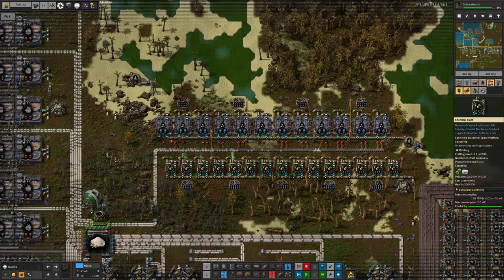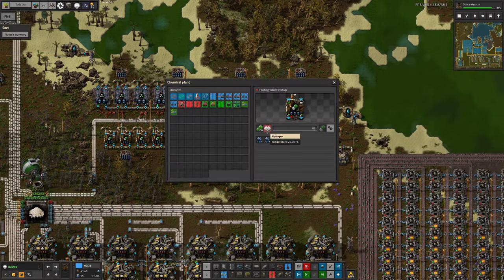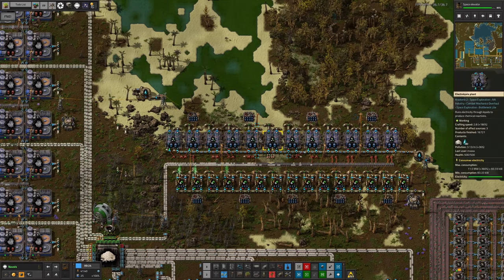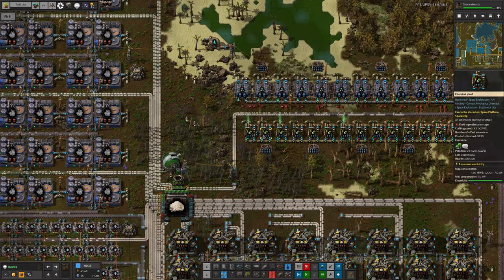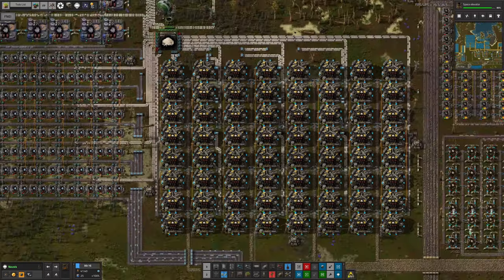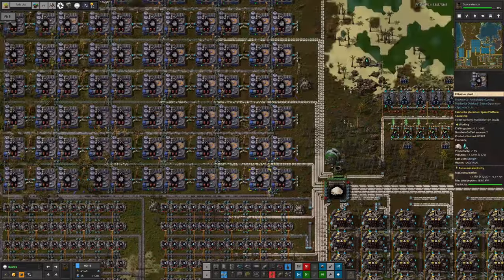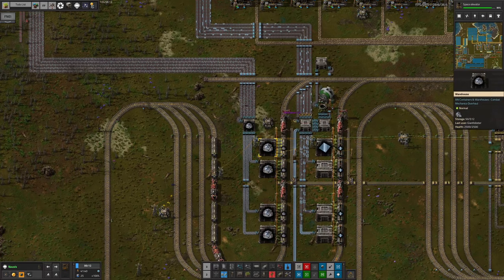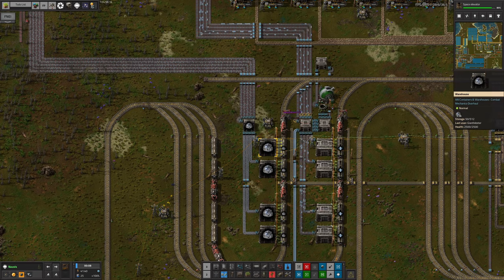Up here we are a bit short of hydrogen chloride - we should probably be making a bit more of this, and these machines are all very sad because they don't have any hydrogen. Hydrogen is being made up here through water electrolysis - this has all been speed-moduled up to a wonderful level but it's still not remotely fast enough. We're just not bringing in sand quickly enough. Apparently sand is a problem.